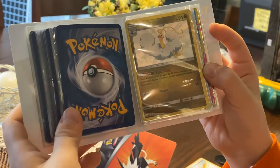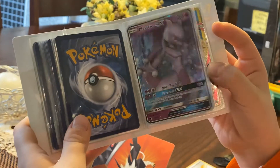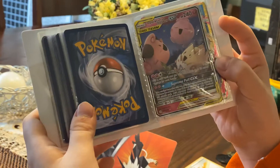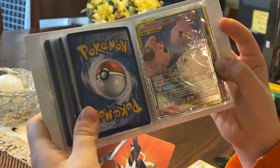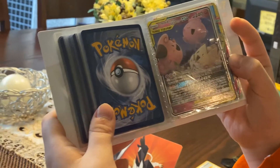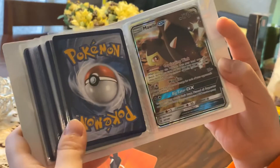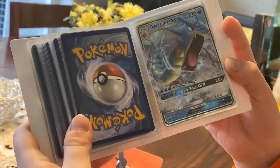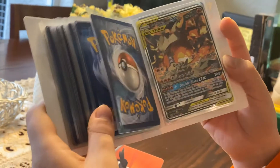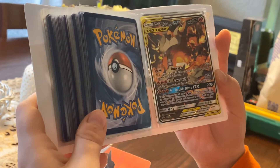Altaria shiny card, Mewtwo GX, Ho-Oh GX. Togepi, Kleffa, and Igglybuff GX, Mega Slowbro EX. My Mew Wild GX times two, Gardevoir GX. Lycanroc shiny card GX full art. Reshiram and Charizard GX full art.